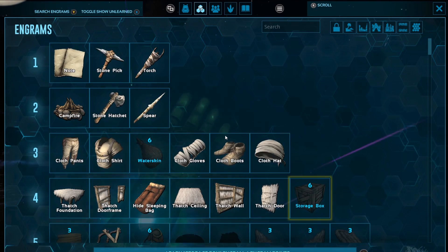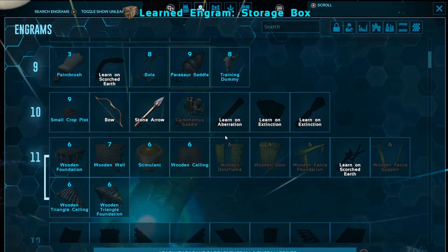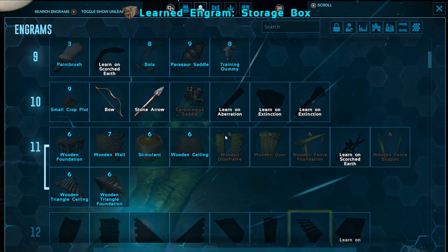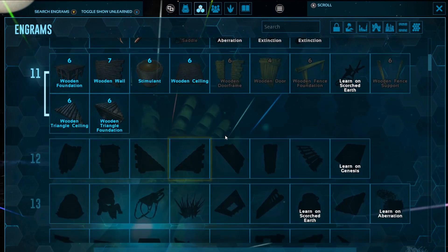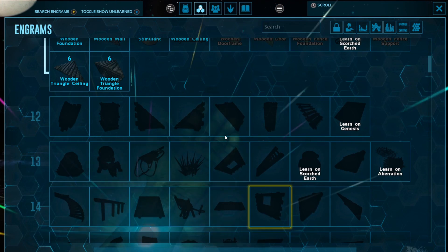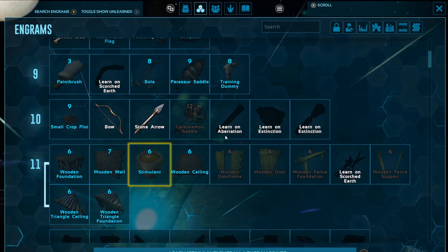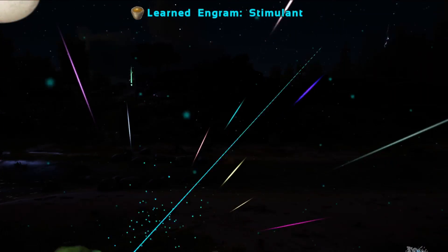I really need one of these storage crates. We still have nine points. I don't really see anything useful coming up pretty soon, but this stimulant would be useful.